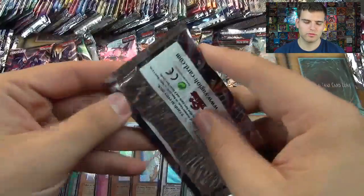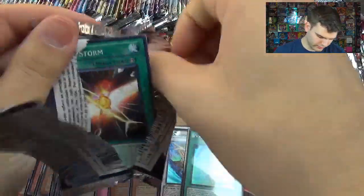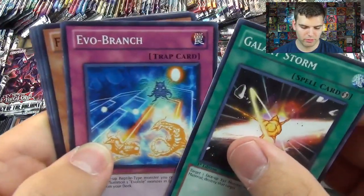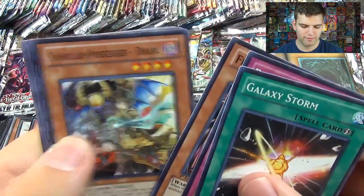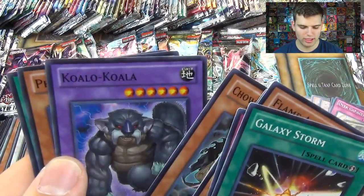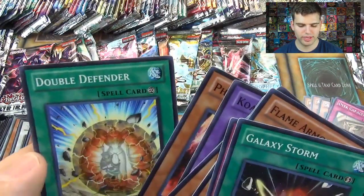Order of Chaos. We've got only two foils so far. Galaxy Storm, Evo Branch, Flame Armor Ninja, Familiar Possessed Dark, Overcapacity, Challenge the Prophet, Ko-Wala, Photon Circle, and Double Defender.